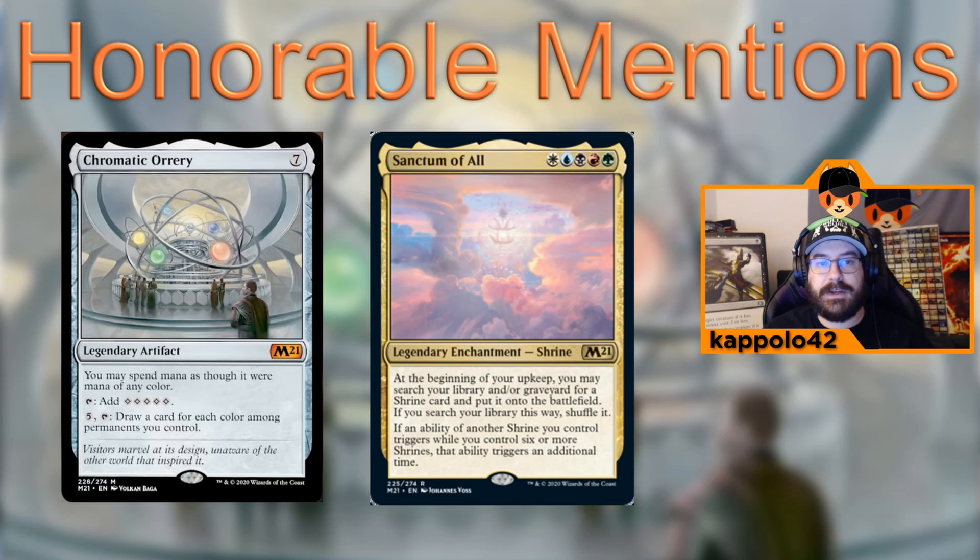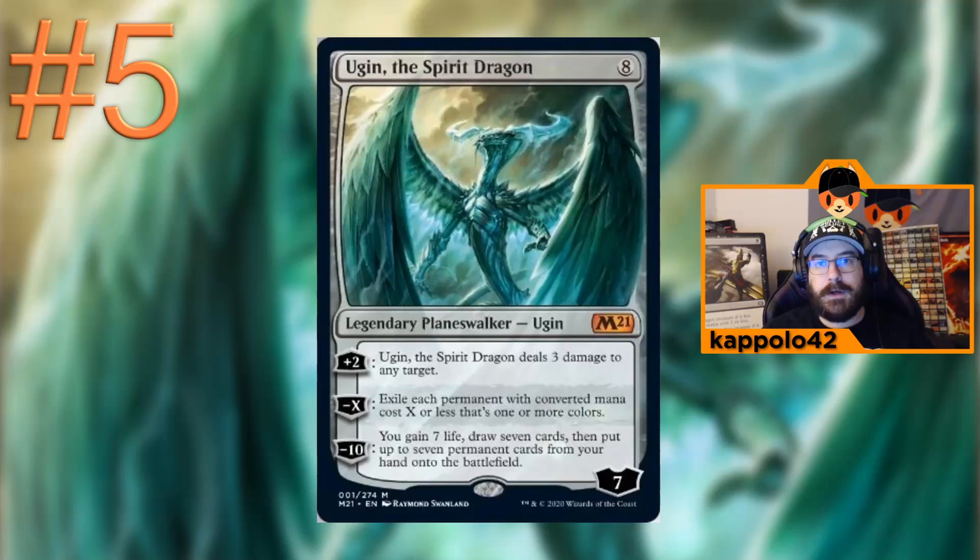The second honorable mention is Sanctum of All. At the beginning of your upkeep, you may search your library or graveyard for a shrine card and put it onto the battlefield. If an ability of another shrine you control triggers and you control six or more shrines, that ability triggers one more time. There are five shrines in M21 plus one in Historic, and we have Idyllic Tutor to search for shrines — it's a fun build-around.